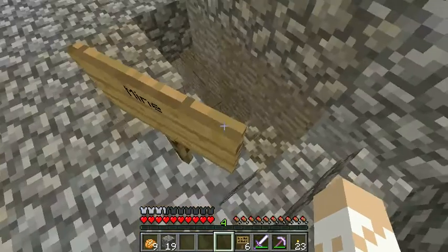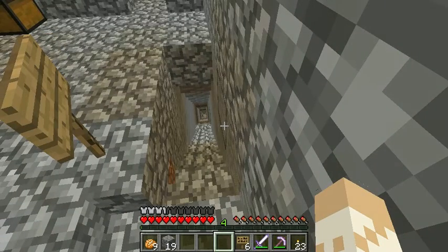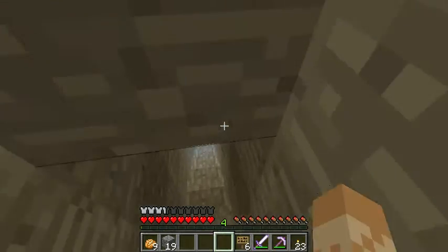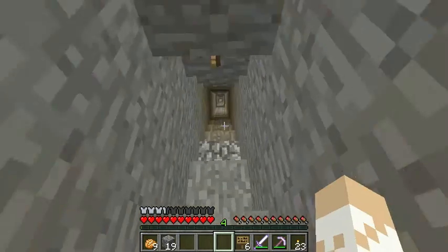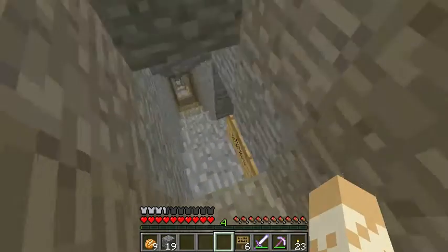So basically what I'm going to be doing is showing you guys all the basic ore heights for all the basic ores like coal, iron, gold, diamonds, and lapis. I think that's all of them, so I'm just going to go down to my strip mine and I've marked it so I know where to go.